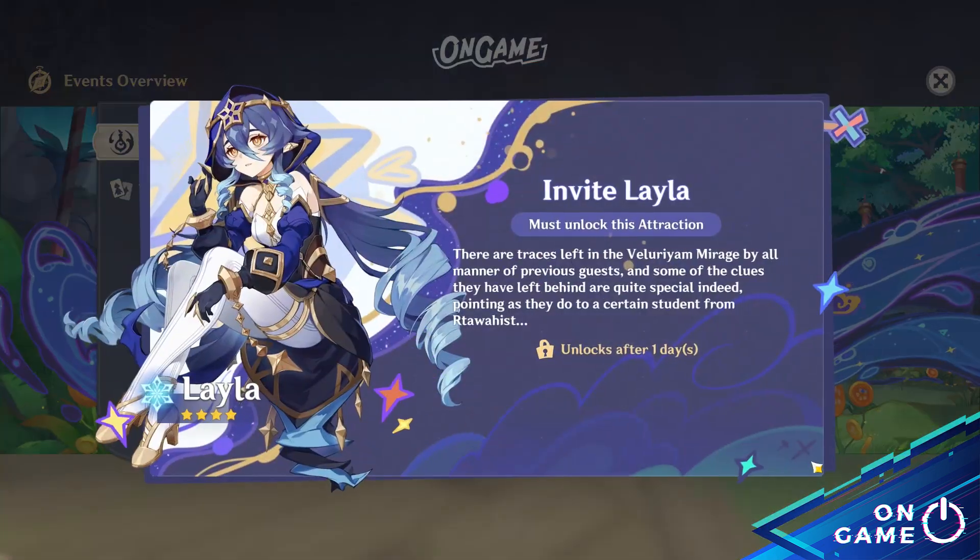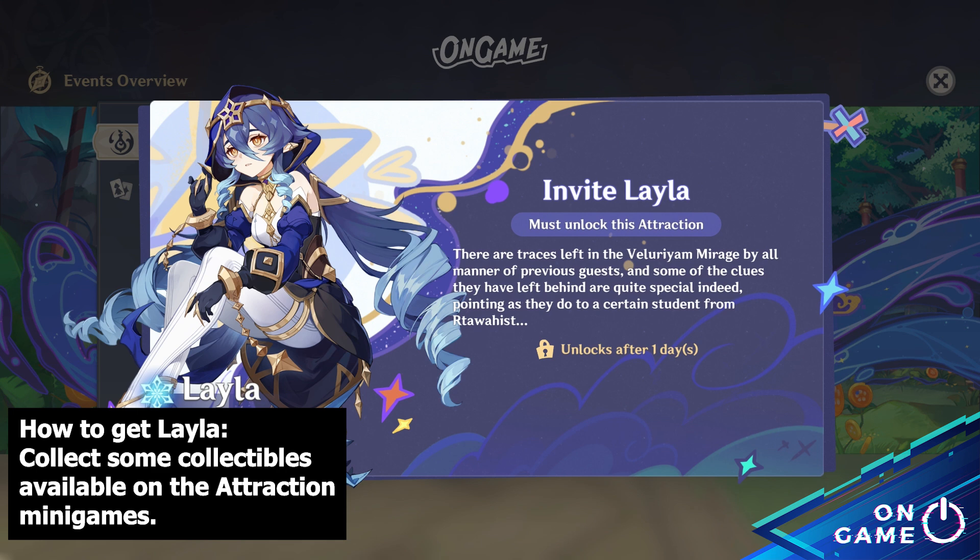You could also get a free Layla, but it is only available after we unlock the attraction, which might be the same as every other flagship event — collecting some collectibles. In this version, we call it Fascinating Venocrys.